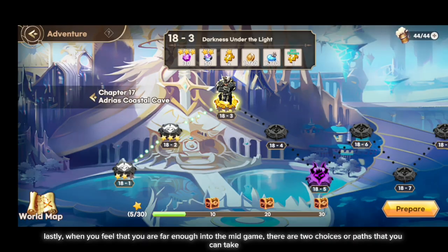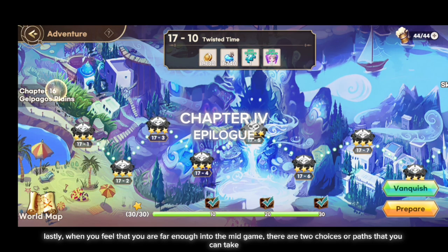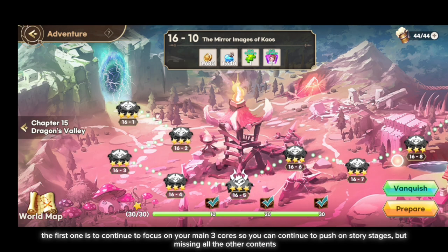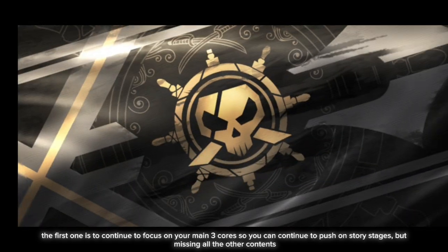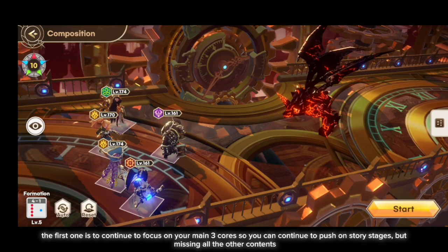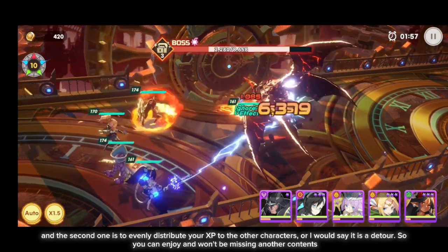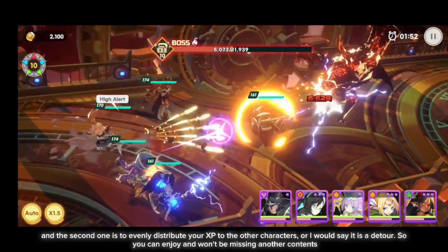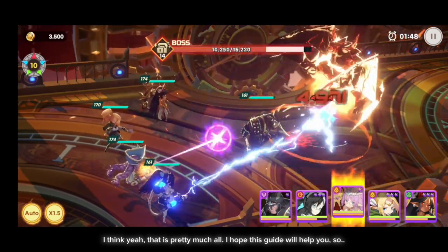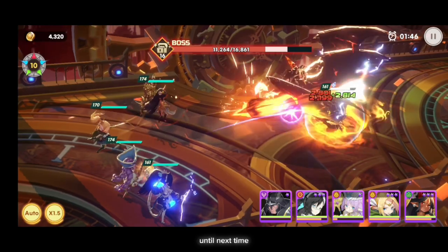Lastly, when you feel you are far enough into the mid game, there are two paths you can take. The first is to continue focusing on your main 3 core units to keep pushing story stages, but you'll miss other content. The second is to evenly distribute your XP to other characters — a detour — so you can enjoy and not miss other content. That's pretty much all. I hope this guide helps you. Until next time.